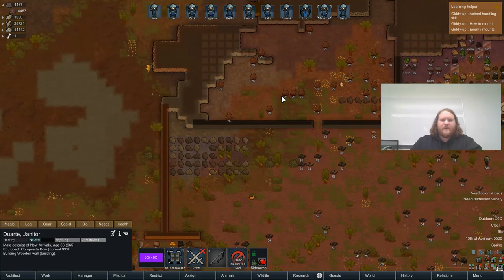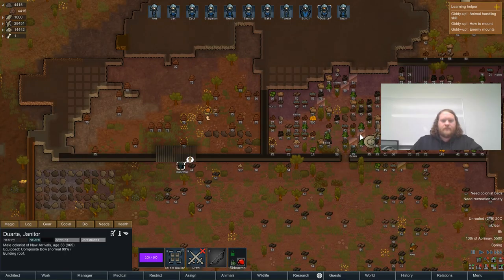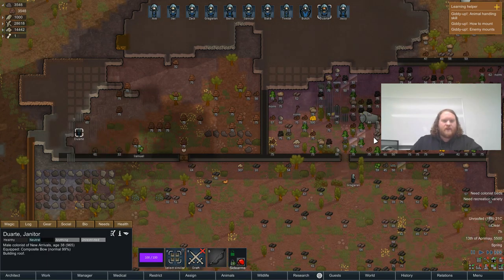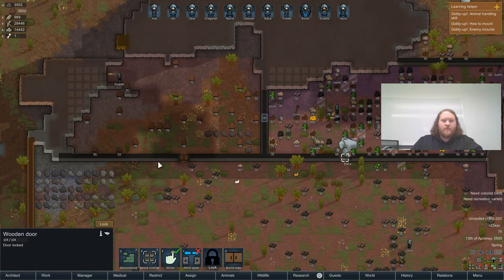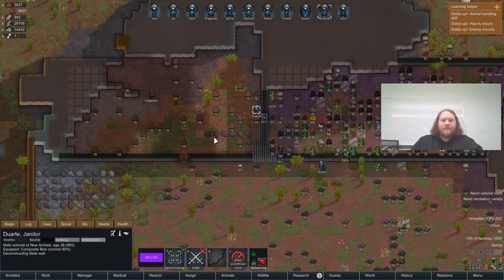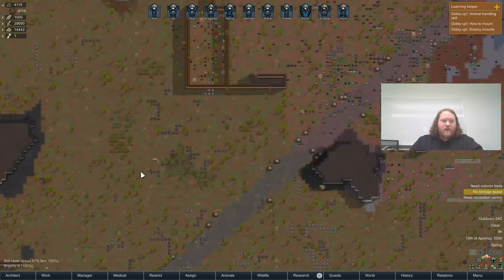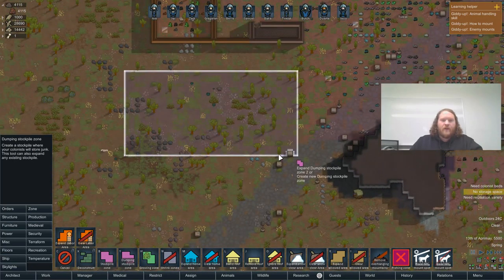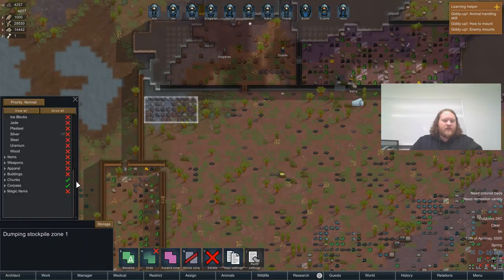Let's get some of this stuff built — let's do the doors. There we go, chickens are safe for the time being. There's no storage for chunks, I didn't realize. Let's do another stockpile — a dumping stockpile — and that will be just for chunks, no corpses. And this one needs to be no chunks, just corpses.